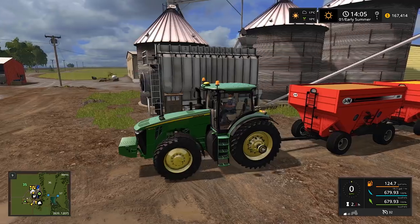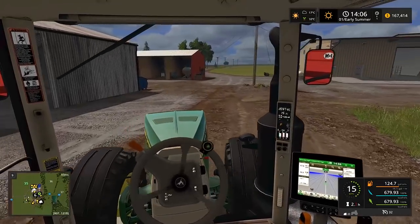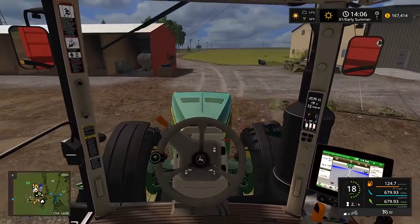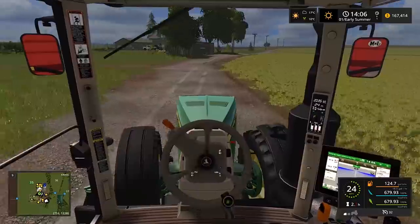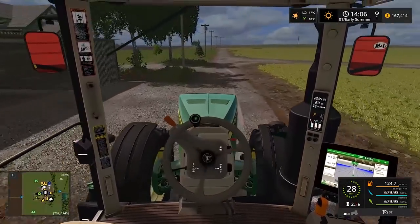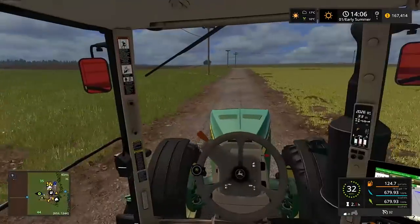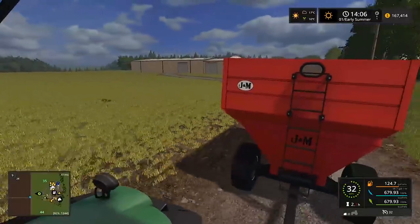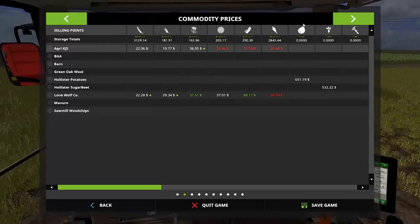I'll turn on my flashers - might as well just brighten everything up. You can definitely tell there's some weight behind here. The 8370 doesn't get going too fast. Yeah, I think if we ran three gravity wagons it'd be a little tough for the 8370.